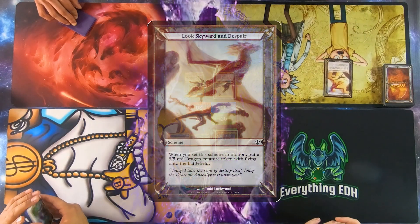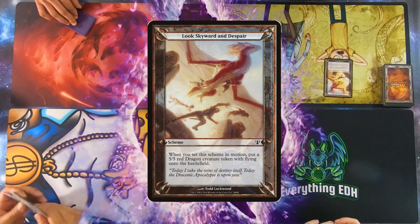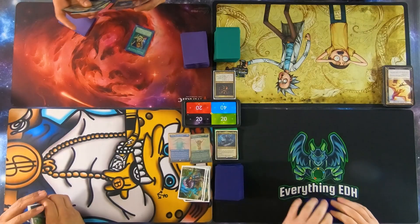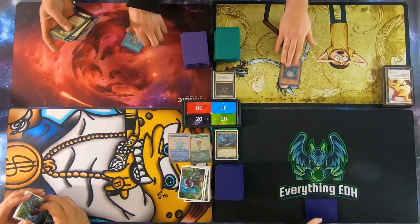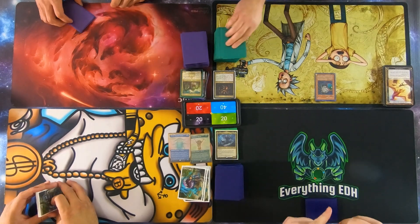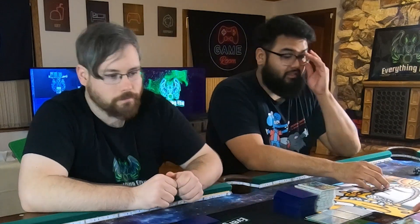What does it say? 'When you set this scheme in motion, put a 5/5 red dragon creature token with flying onto the battlefield.' What a way to start — and it begins. That's your dragon, it's a 5/5. Yu-Gi-Oh fans are going to be pissed right now.